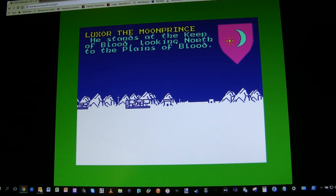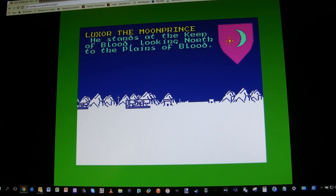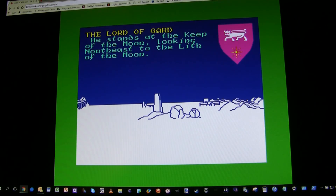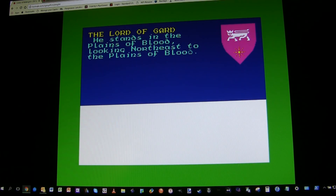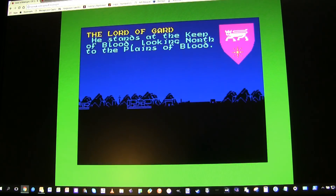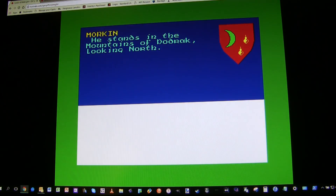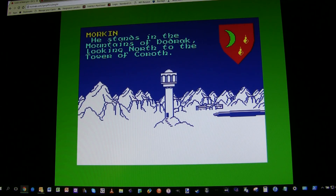Let's move Guard in that general direction — there's the Keep of Blood at last, with all our characters. The little Guard has made it after three days of travelling. Let's keep Morkin chomping through the mountains. He stands in the mountains of Dodrak looking north to the tower of Koroth — we are now in the land of Koroth. At the village of Koroth ahead, a single dragon in the space ahead. Now as you play the game you might think that looks dangerous, but a single dragon is good news because it is Farflame the Dragonlord! Let's recruit him — we now have Farflame the Dragonlord.